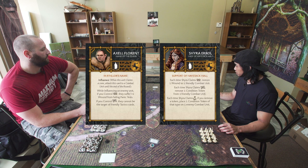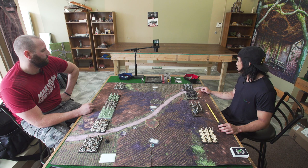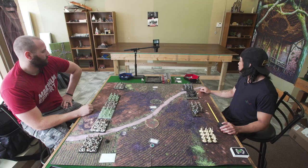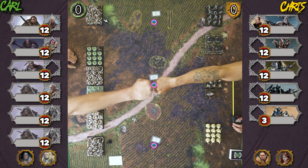The objectives on the table are: melee attacks gain Sundering while destroying one objective; a friendly unit in long range restores one wound plus one for each destroyed rank; and when you score points a unit in long range becomes panicked. My NCUs are Axel and Shira; Carl is running Craster and Lady Val. We're also continuing the second XP campaign for patrons, so we have the patron dice to use when we attack.